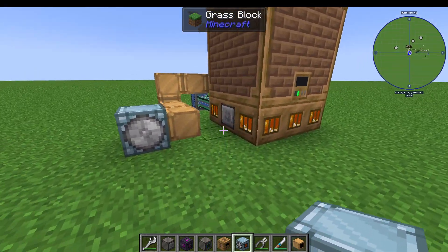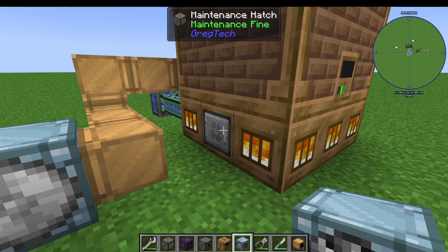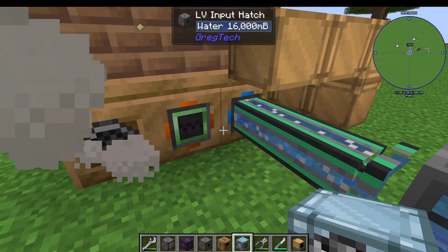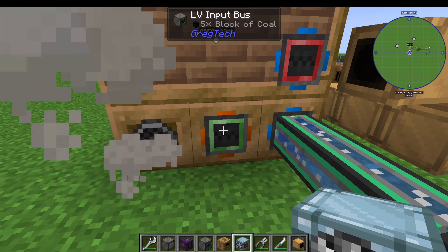So what are they? They're going to be your maintenance hatch. This is where you can click with a tool, as shown over here, to repair any maintenance issues that may come up. And then you need your inputs and outputs. Input hatches are for liquids and buses are for items.